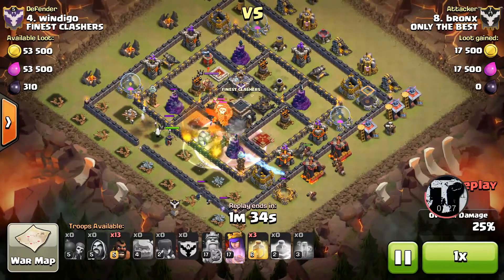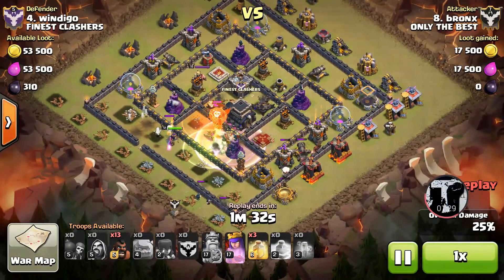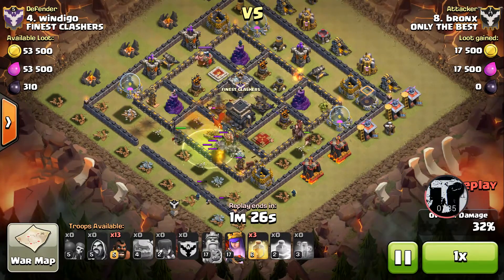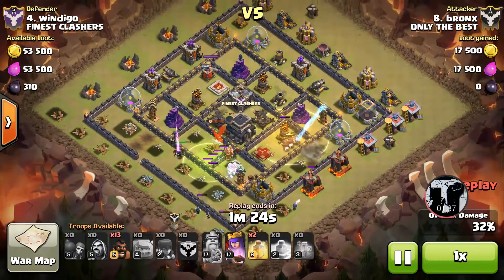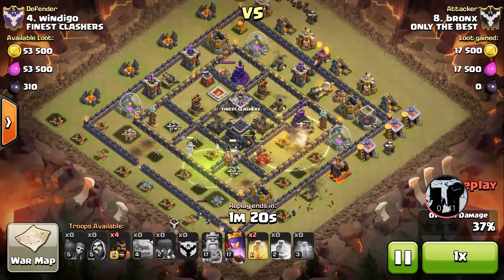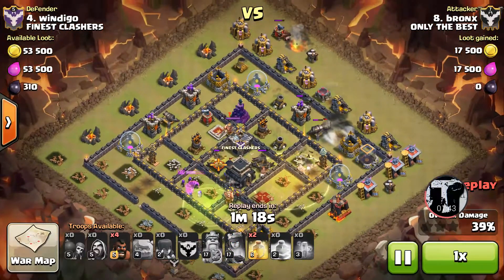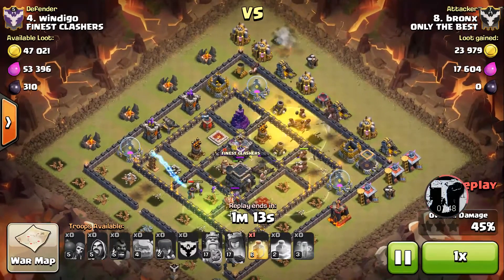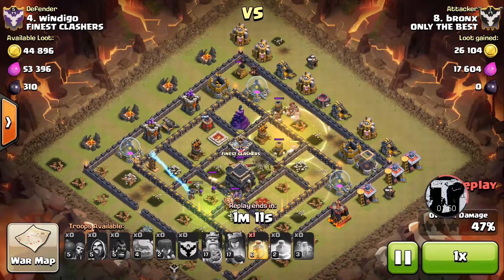A little bit of the kill squad is fizzling out, so he's sending in those hogs right away. He knows the queen's going to lock on and kill the CC, and those hogs are coming in as he gets a heal right over the core ones he wants them to reach. More hogs come in to take up that whole side of the base. There was a crazy placed bomb on the right side, but he's working his way in with the perfect heal.